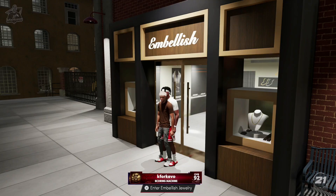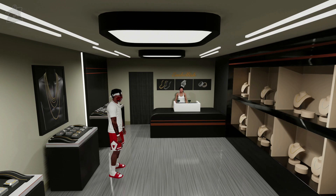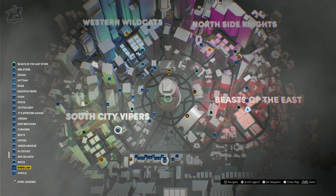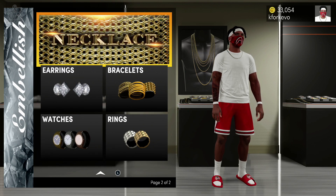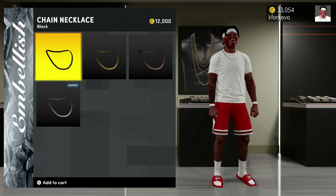We're going to start off with chains. These are going to be located at the new jewelry store added this year called Embellish. I'm going to pull up my map and scroll down until you see Embellish. There's two locations, so I'm going to set a waypoint for one of them and head over there. Once we're inside, we're going to scroll down to where it says Necklace, and here we'll be able to buy these necklaces or chains for our player.